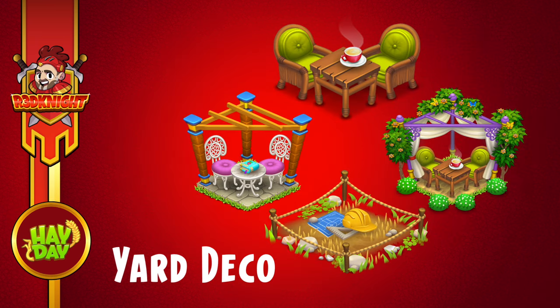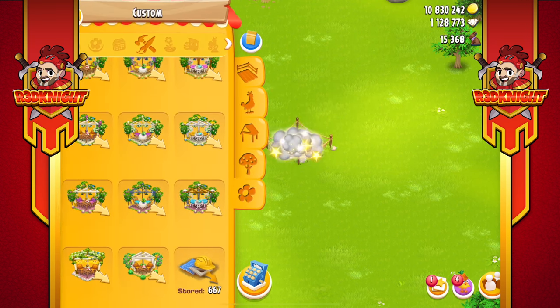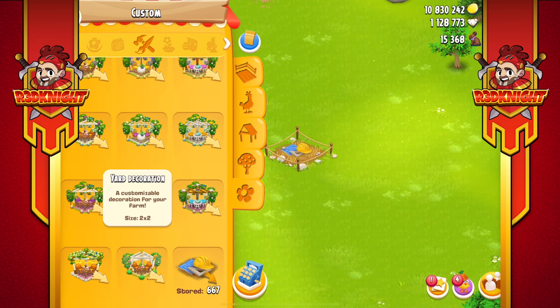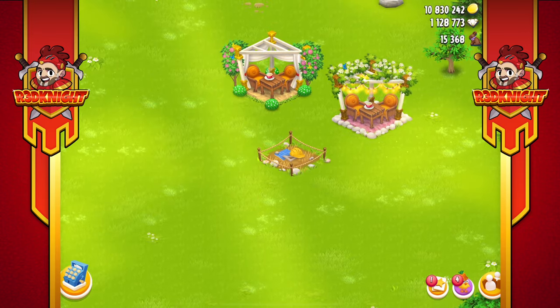The first one I'll cover is the Yard Deco, which comes on the Paid Road. This is where you use the blueprints you've gotten within the Easter Event to upgrade certain custom decorations. I've got a lot of Yard Decoration from previous events here in the Dev Build. I'm going to place them down so you can have a look at what they look like — there's a lot of really cool decoration.